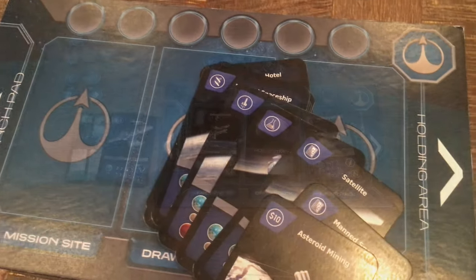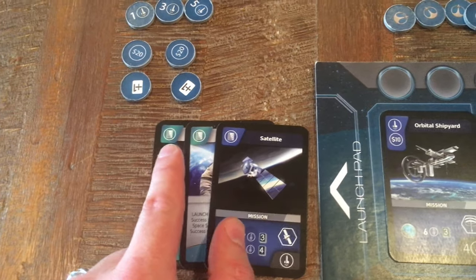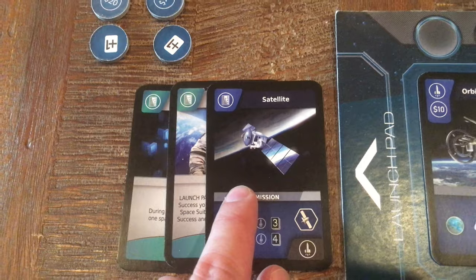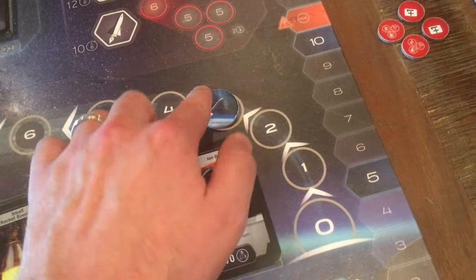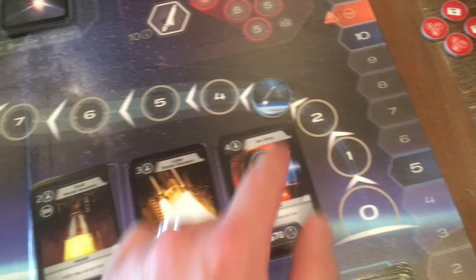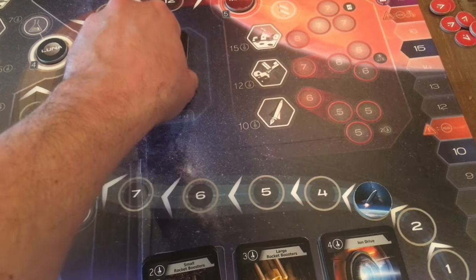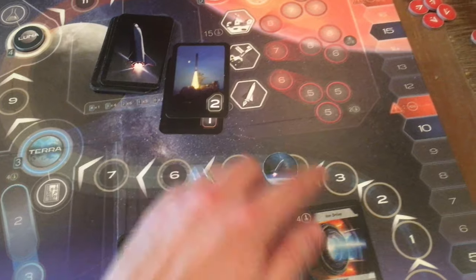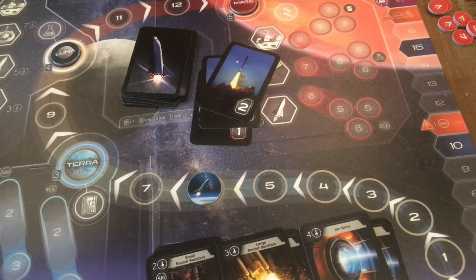Next to each planet there is an icon — Earth has a technology chip, the Moon has a beaker, and Mars has a DNA strand. Cards with those icons can be added to your mission attempt to give you a head start. For example, if heading to Earth and you have three technology chip cards in your launch pad, you will move your rocket token to number 3 before flipping mission success cards. A 1, a 2, and my last card — a 2. Phew, I just barely made it.